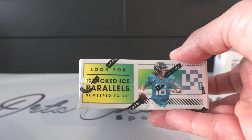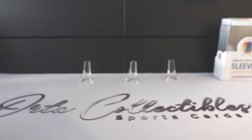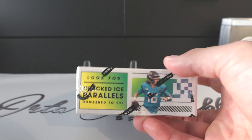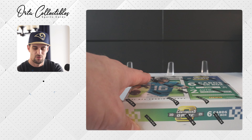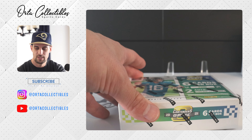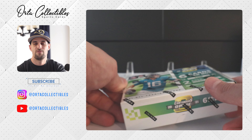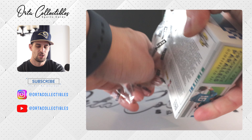And some cracked ice parallels numbered to 22. Here we go - we're looking for rookie quarterbacks, that's what we're looking for. The season is right around the corner, we are in preseason right now. Fantasy drafts are going down, have one of mine done, have one to go.